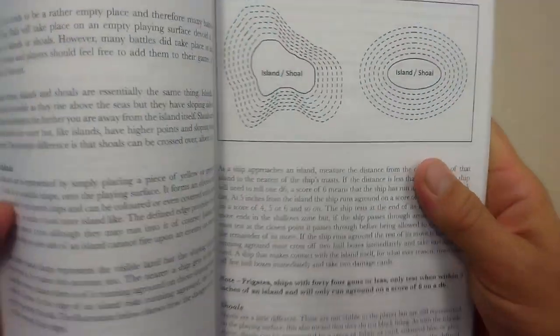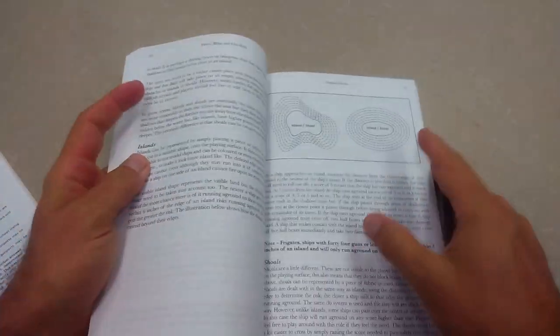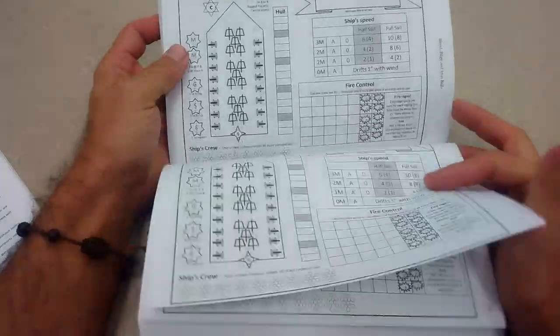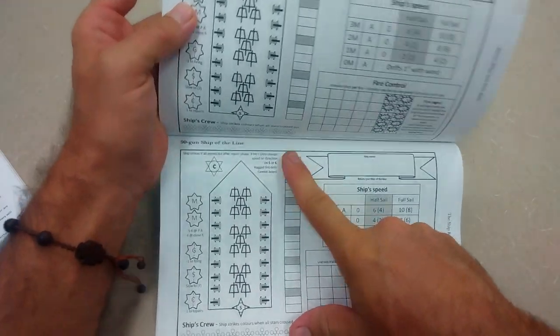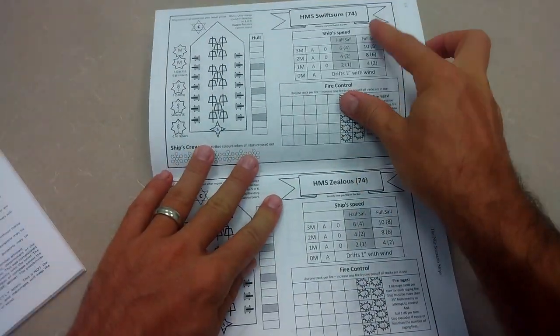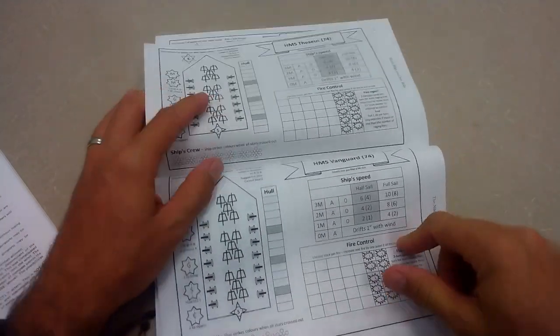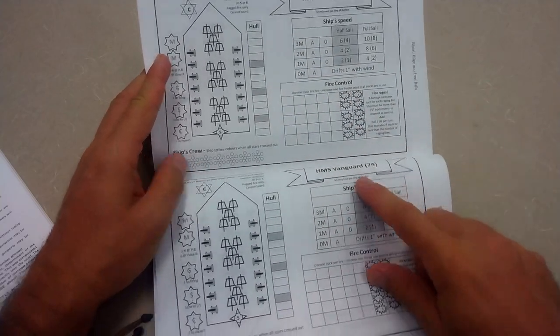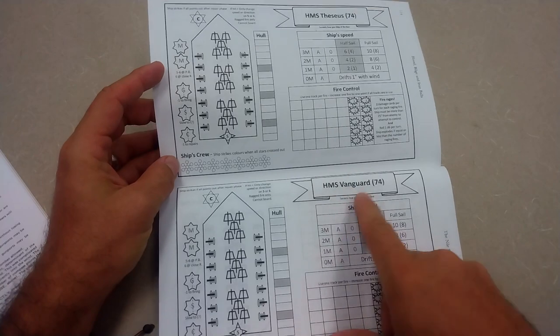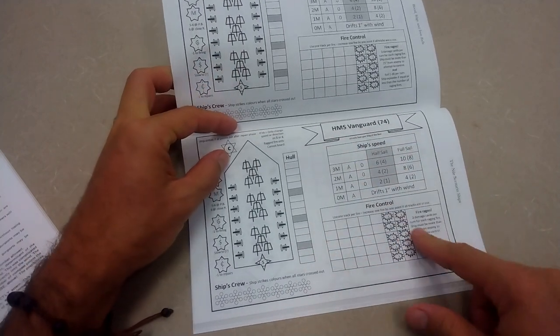You can hide behind islands for line of sight, which is always interesting. Blood Bilge and Iron Balls includes lots of vessels, and importantly provides individually prepared historical ship records. A standard 90-gun ship of the line is the same for everybody, but historical ships vary — when you play the Battle of the Nile you print off HMS Theseus or HMS Vanguard, which may differ slightly from the standard 74-gun ship. Maybe historically the Vanguard had better gunners or was a bit faster, so she gets a small bump.